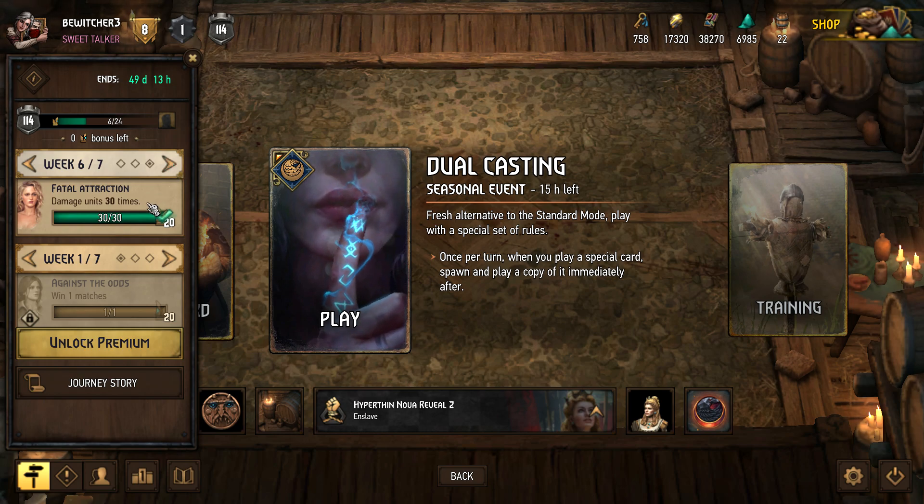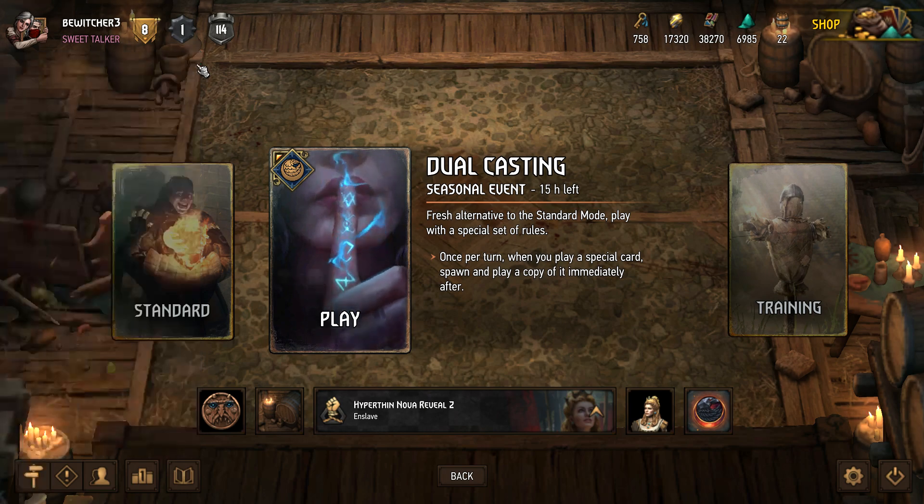If you have time to play a lot in Gwent, I recommend playing on Gwent Day, which occurs every Tuesday from 3pm to Wednesday 3pm. During Gwent Day you get an extra 25% XP per game, so players who like to play a lot should definitely focus their sessions on that day to maximize rewards and experience.